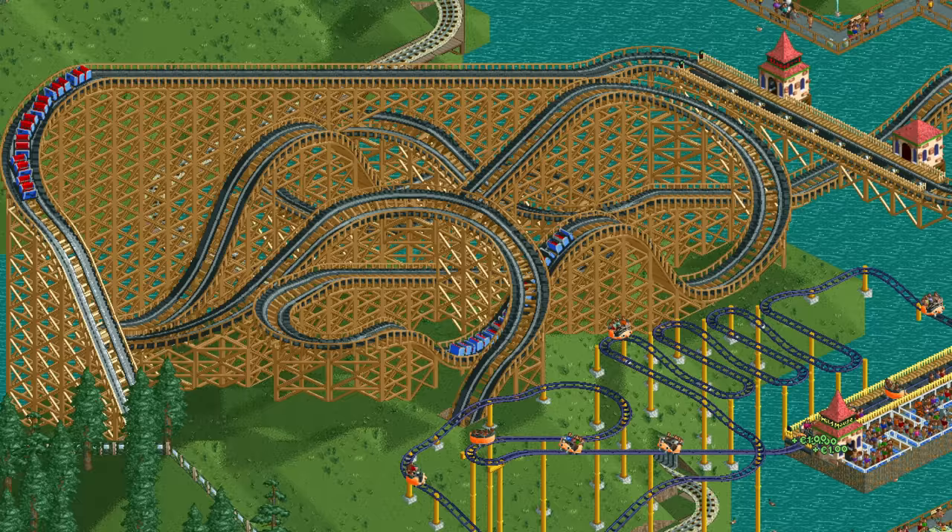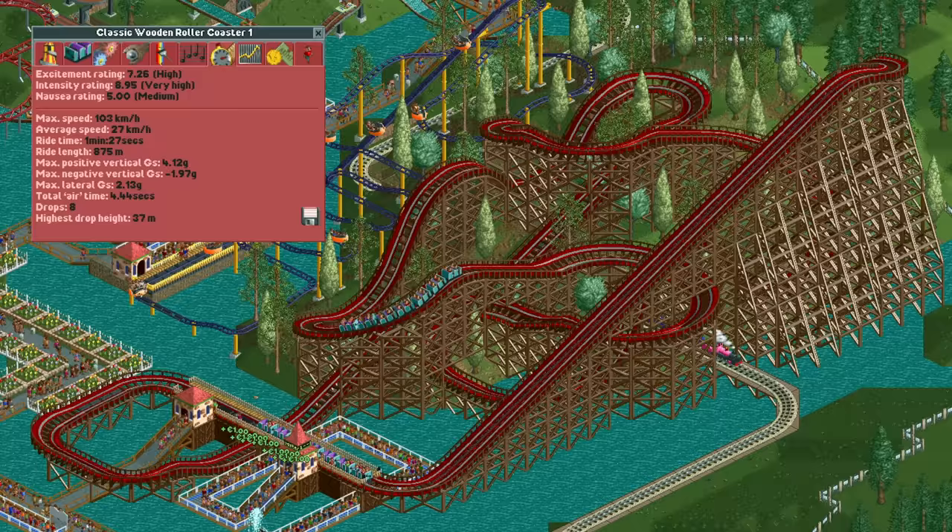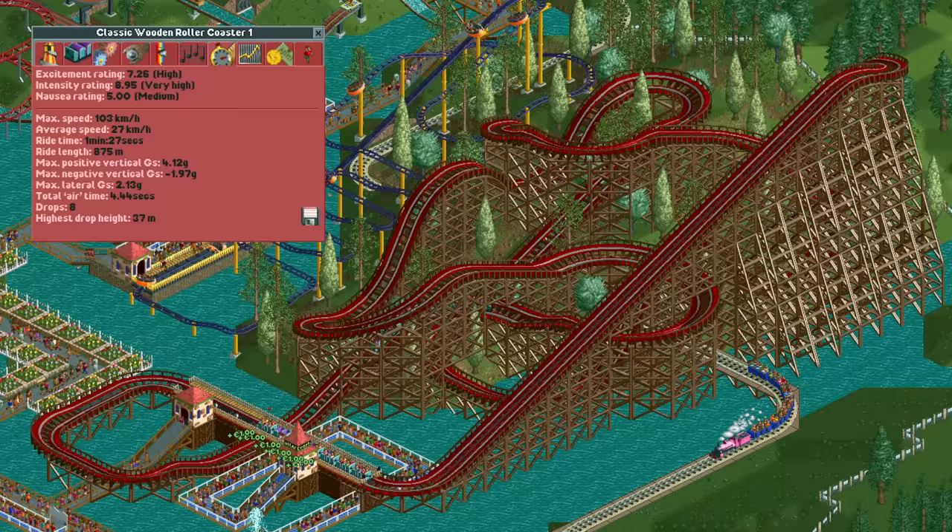The color scheme needs work and the hill definitely needs some trees, so let's work on that. After a bit of decorating this is the final design and I really like how it turned out. The bordeaux red works particularly well with the dark brown color of the supports, and the water and purple color trains fit in well too.